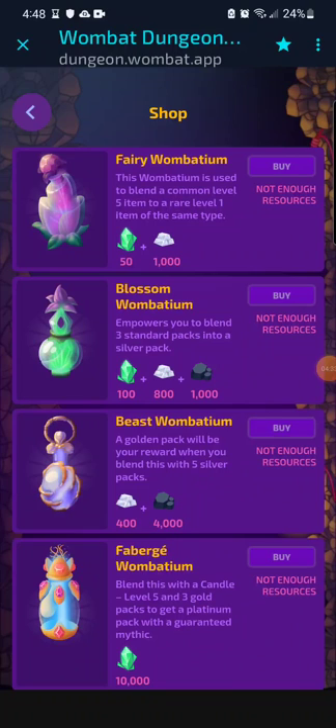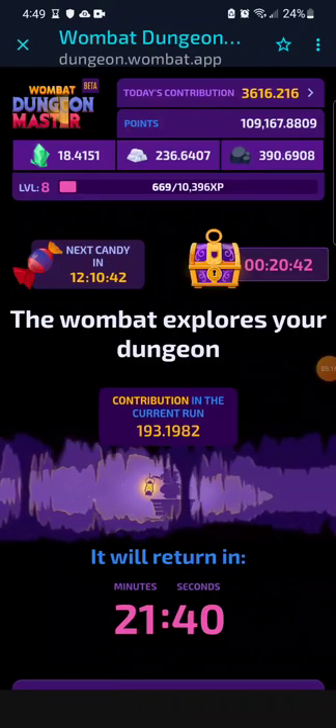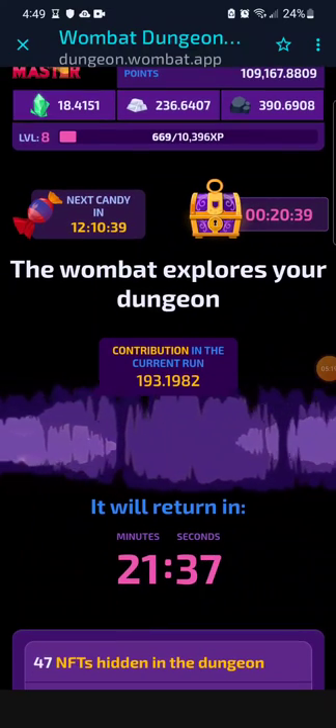The bottom item — Faberge Wombatium — costs 10,000 uranium, which is a lot. I've seen people on YouTube say they're going to farm it, and apparently it's like 300 USD right now. What I'm talking about is that I'd probably farm a mixture — for me, I'm going to farm a mixture of Fairy Wombatium and Beast Wombatium. It just comes down to the progression and what I end up making with my uranium. Fairy Wombatiums are selling for a good price, and who knows if I'd want to sell right off the bat.